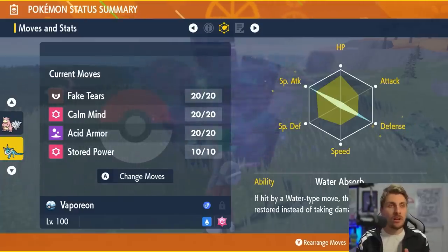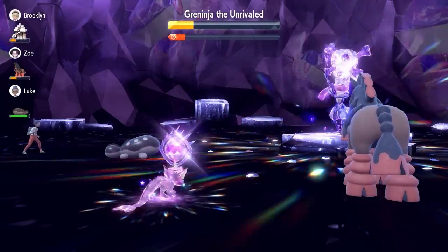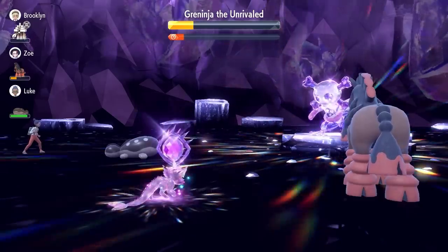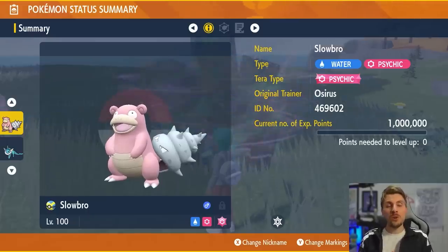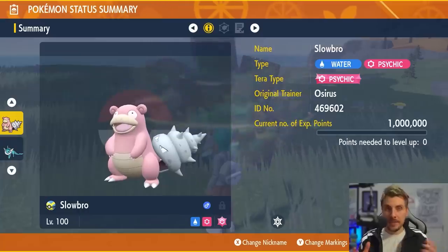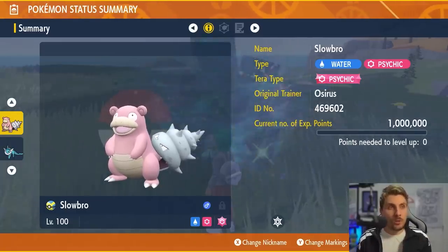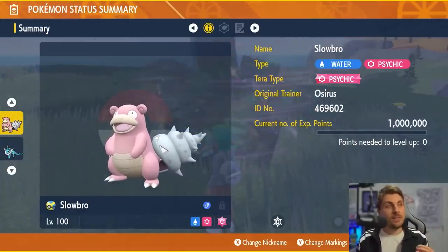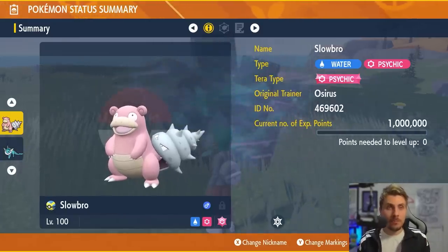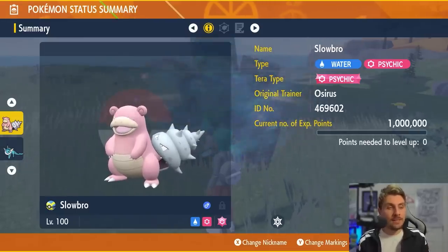Vaporeon has the Water Absorb ability and a Modest nature. Vaporeon is a really good option going into the Greninja, but it is not as powerful as Slowbro. With Slowbro, you don't need to worry about what its ability is — there's nothing on Greninja that warrants any particular ability. Just pick whichever one you have. Give it the Psychic Tera type, as it is definitely going to help in this Tera raid.